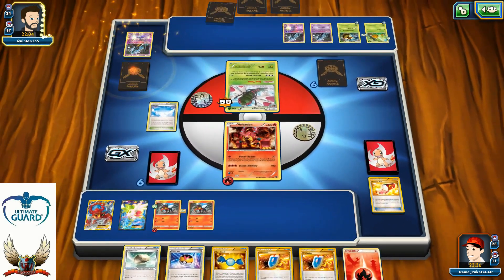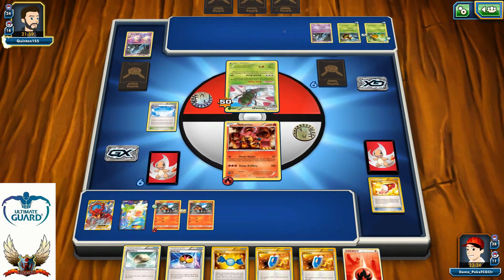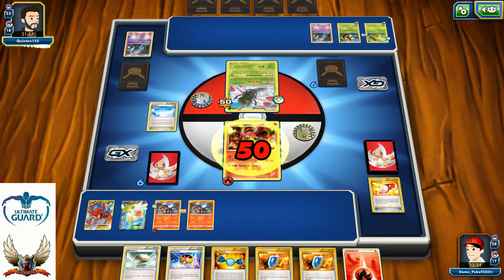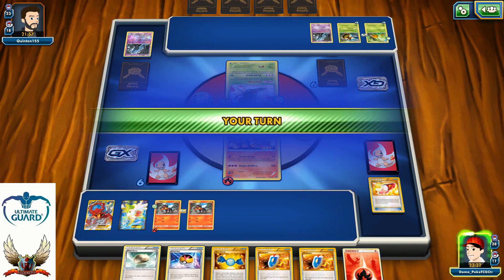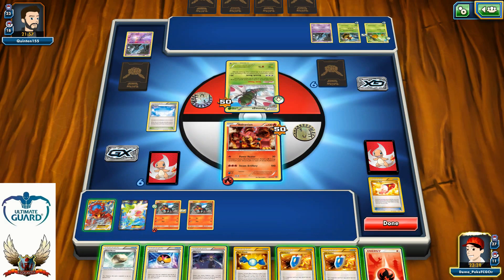6 Pokémon in his discard pile with 3 Unown is going to be 9. Still, he's not going to be able to go for the one-hit knockout with his Vespiquen. There's a Sableye just for 50. Alright, that's okay — that's more than okay. I have Olympia in my hand but I can't benefit from it.